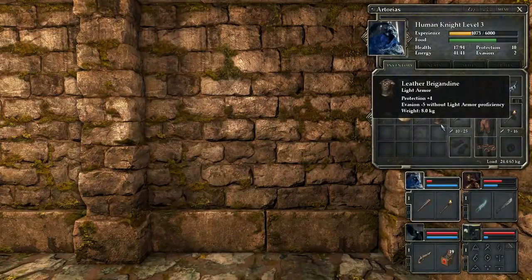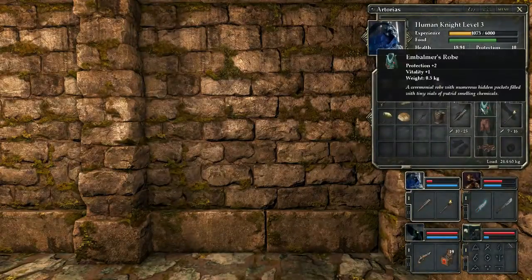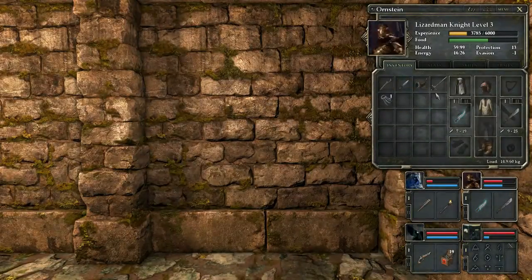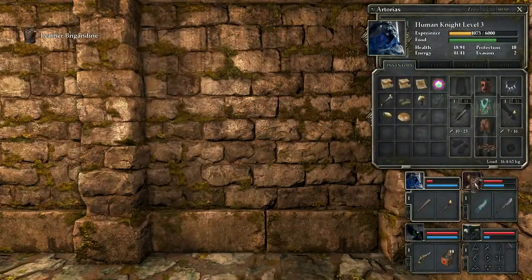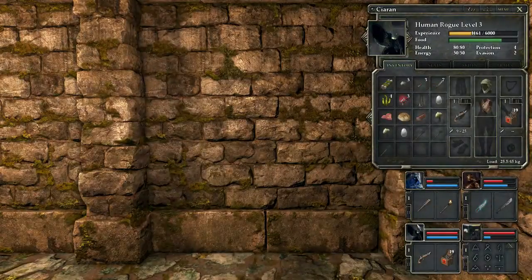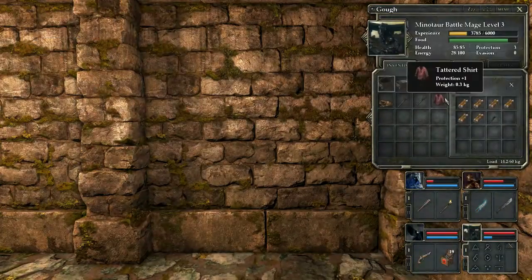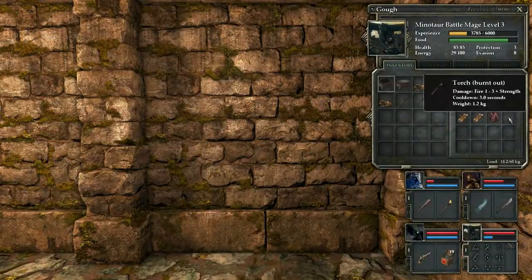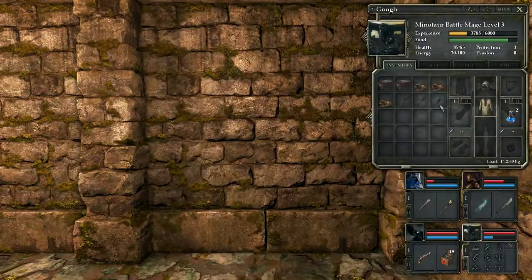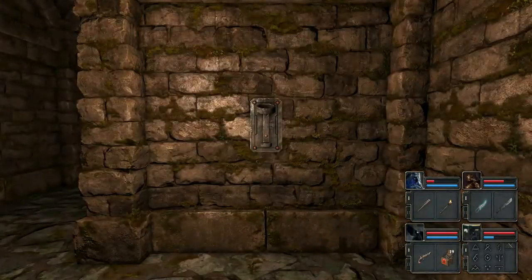It's light armor - interesting. Just like the mask we found, it says if you don't have light armor proficiency it lowers your evasion. I don't know if that's a worthy trade-off. Maybe evasion is better than just sheer protection - I have no bloody idea. We'll go with it for now; if we start getting destroyed we can always unequip it. Let's grab this torch and rest up because we're basically nearly dead.